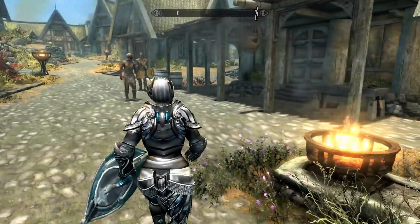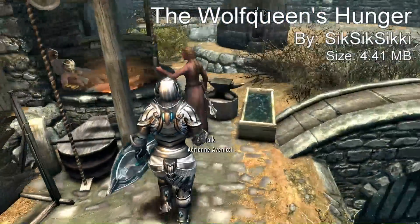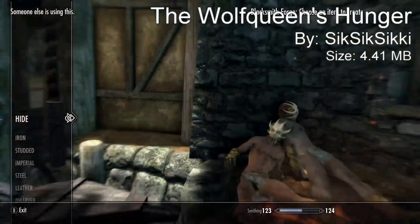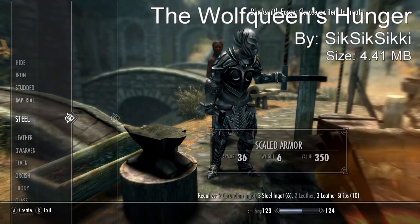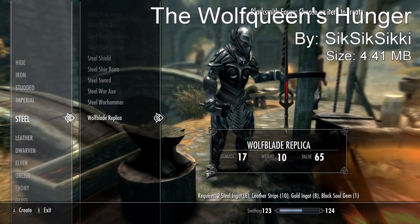Coming in at our number 4 spot, we have the Wolf Queen's Hunger mod. This is a weapon mod and there are actually two different locations. There's one location where it can be found in the catacombs of the Blue Palace, or you can craft it at the smithing station under the steel category — that version is more of a replica.